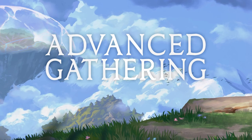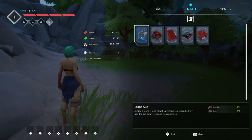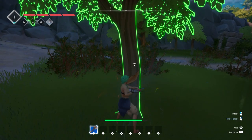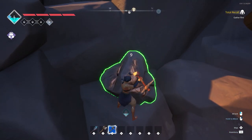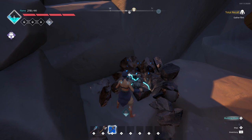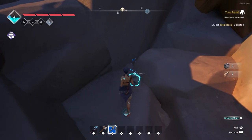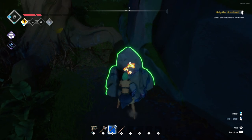Advanced gathering. Once you have some basic crafting tools made, like axes or pickaxes, you can begin to do a bit more advanced gathering. This includes things like chopping down trees or mining ore nodes. If you want to gather from these, switch to the appropriate tool on your toolbar and start whacking away. Some tools may not be strong enough for certain materials, so you may need to come back once you've crafted a stronger version of the tool.